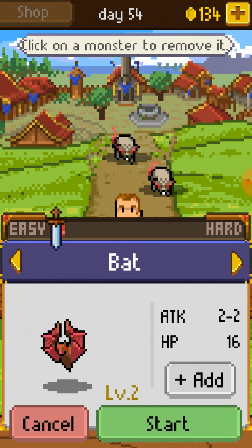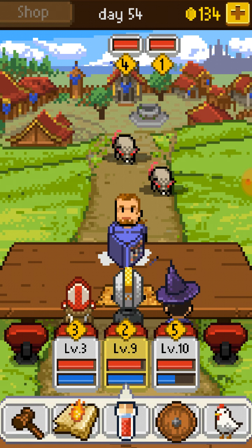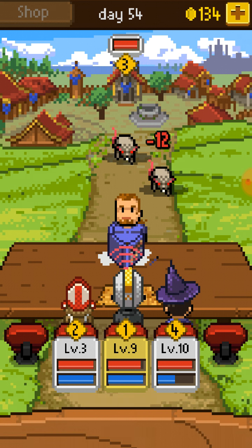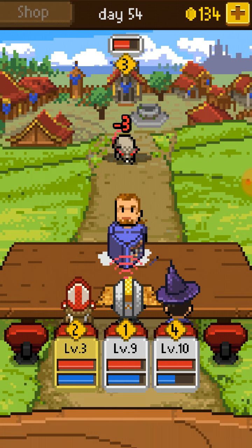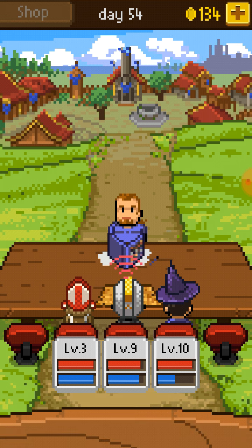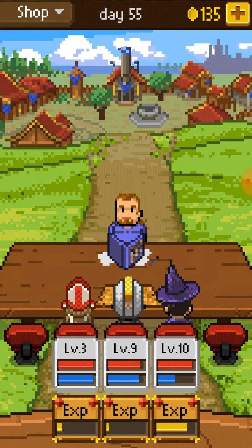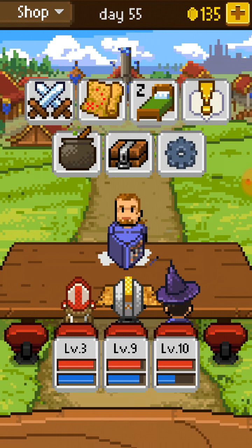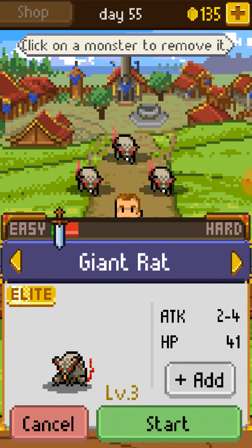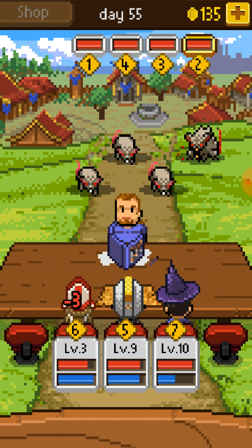Let's do two rats and a giant rat. And the cleric got a stick of whacking — something that can whack stuff pretty well. Let's add some rats: three rats and a giant rat, and just start nuking stuff.